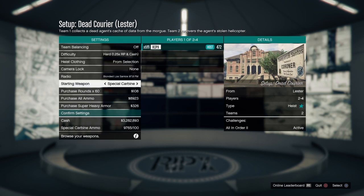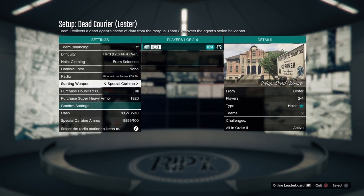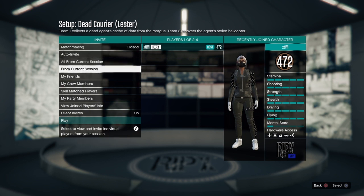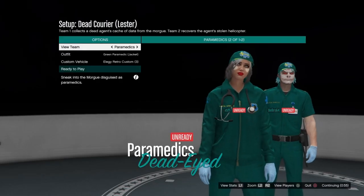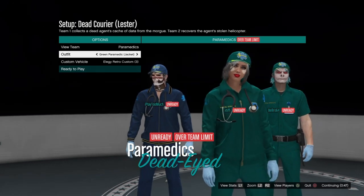You really don't need to change any of the options in here, but if you wanted more lives in case somebody dies, or if you wanted to buy ammo, you absolutely can do that. Just hit ready to play and you can invite anywhere from one, two, or three friends. The really cool part of this glitch is that every person that joins can save whatever outfit they want.